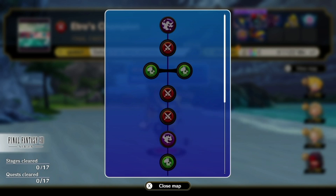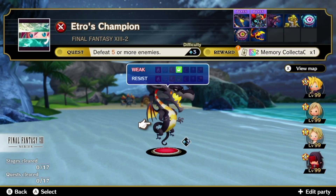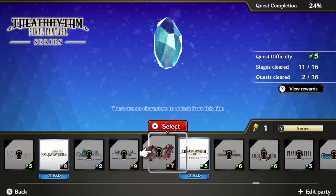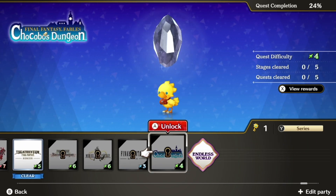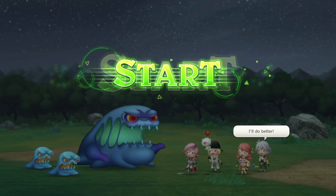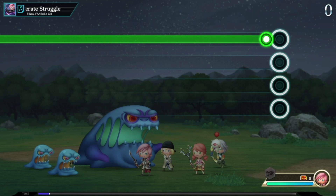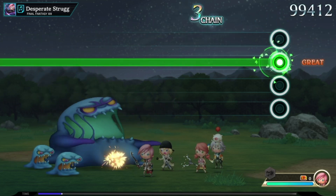There is a point where one of the series with no key requirement does open up, though I'm not entirely sure what triggers it. Once you go through this series, you get the game's credits and an endless world mode opens up. In this new mode, you have three lives and get to choose from songs it presents you with, each with their own quest attached. You have to complete the quest on the song you choose or you will lose a heart — lose all three and you're done.